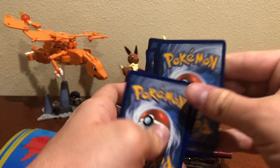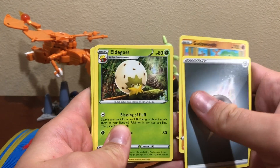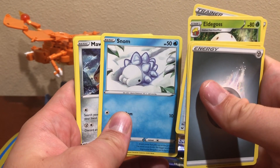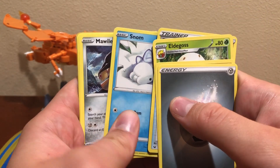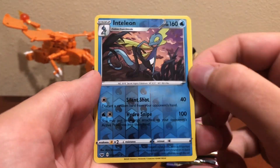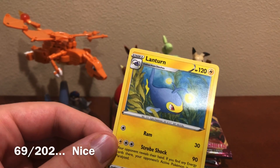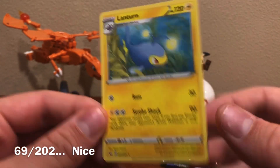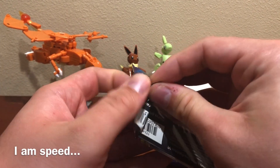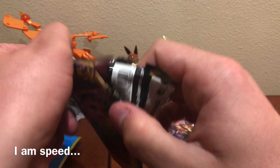I don't know if we're going to keep this hot streak going, but let's shoot for it. Pack three: Eldegoss, Energy Search, Sizzlipede, Snom — not quite sure how to say his name, he's really cute but his evolution not so much. Got another Inteleon and a Lanturn. Well, you know, we couldn't win them all — still cool cards to have in your collection. Might as well start opening them a little faster.